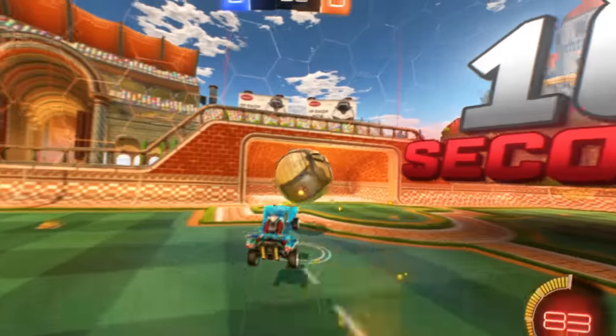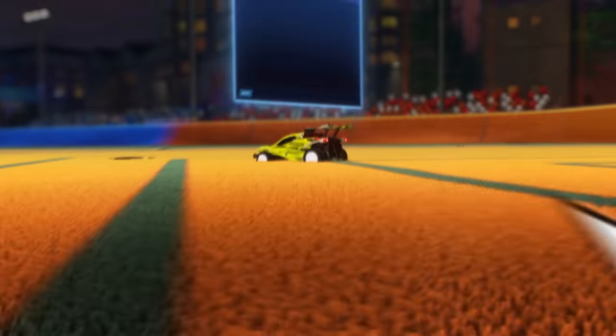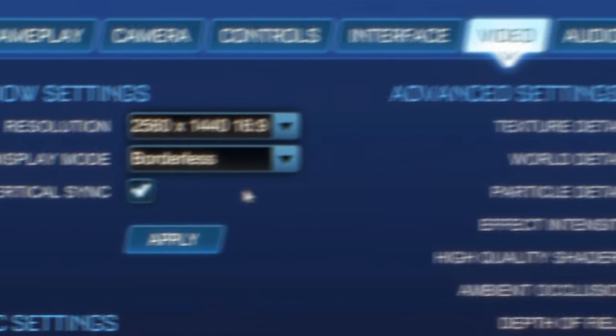If I had 10 seconds to make you better at Rocket League, the closest thing I could give to a cheat code would be my settings. This is my 10-step checklist to instantly improve your settings and play better for ranked purposes.